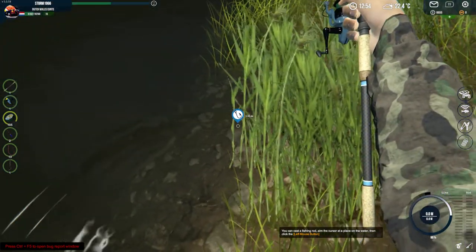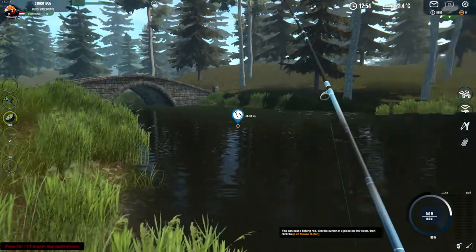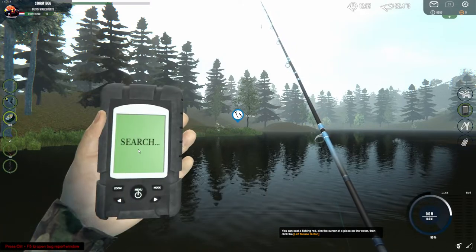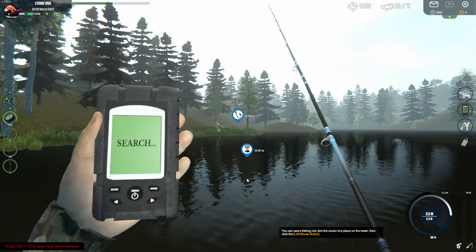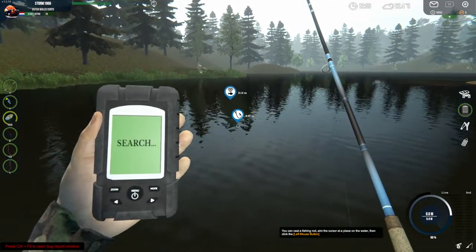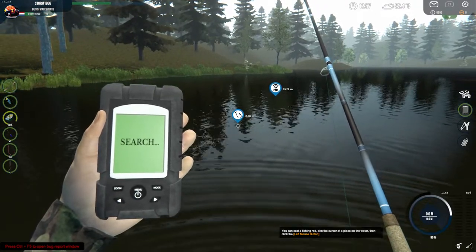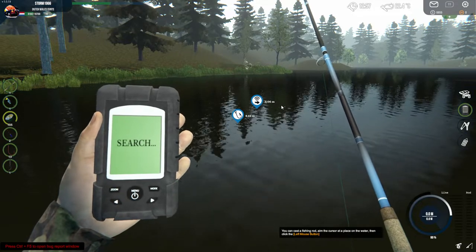I'm standing here on the edge of the water. This is the bridge, this is the water. Hold down the control button, go down on the right side to my sonar, hold the control button down, and just click on the water. You can lose the control button to turn around, but if you want to check for fish, always hold the control button down and click on the water where you want to check.